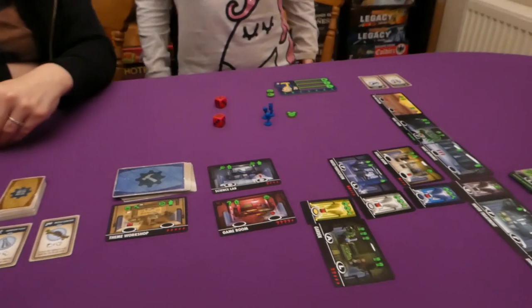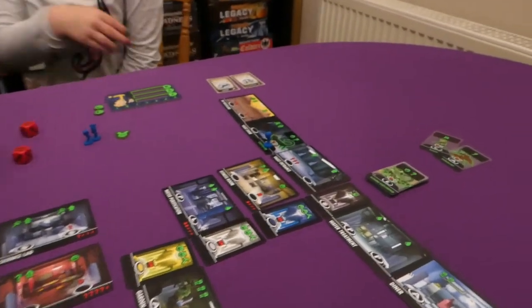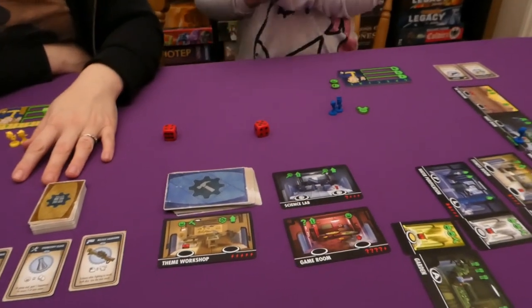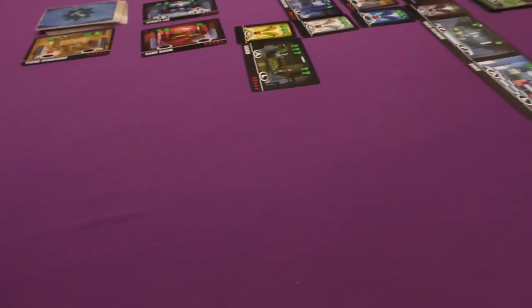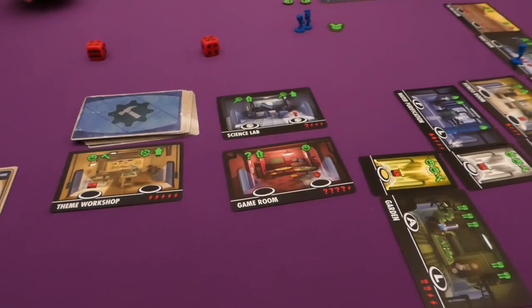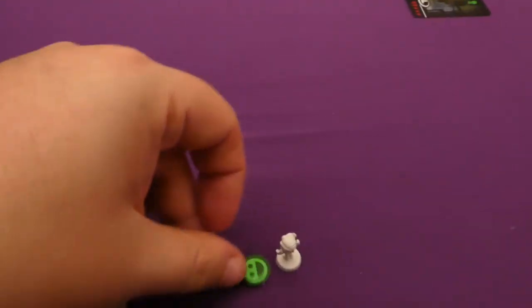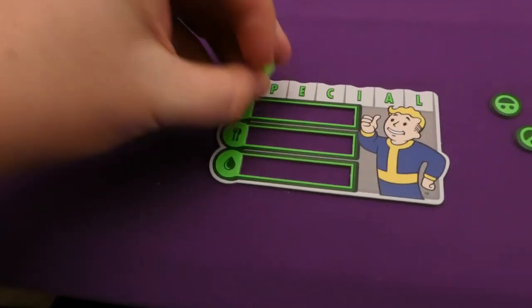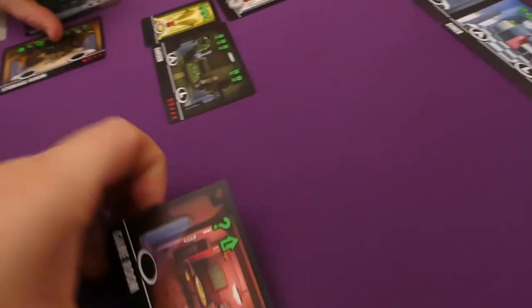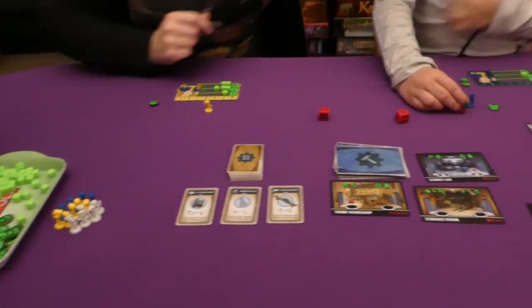Jess starts the round by attacking the rad scorpion — needs an eight plus, rolls a nine, defeats it, and gets one happiness plus a resource. I go to build, getting two happiness, then build the Games Room spending four resources of my choosing and one electric. The Games Room goes on my level, becoming spaces three and four.